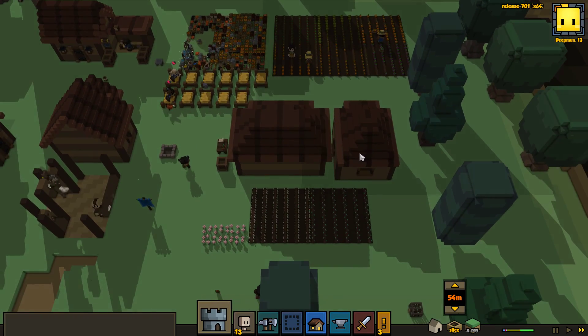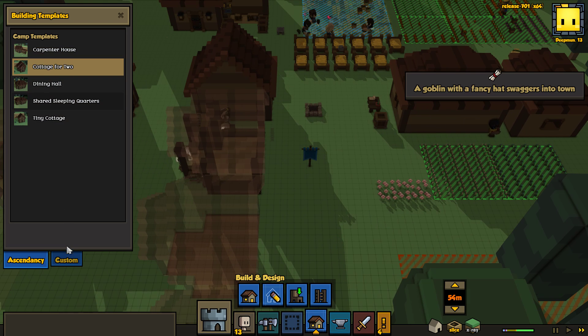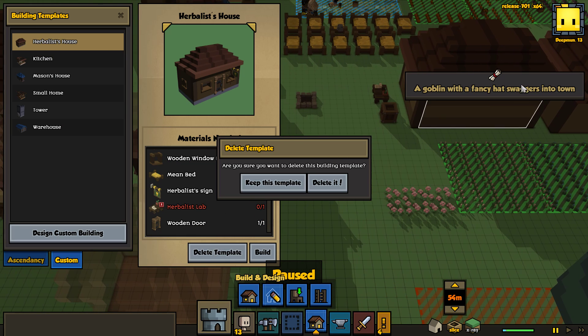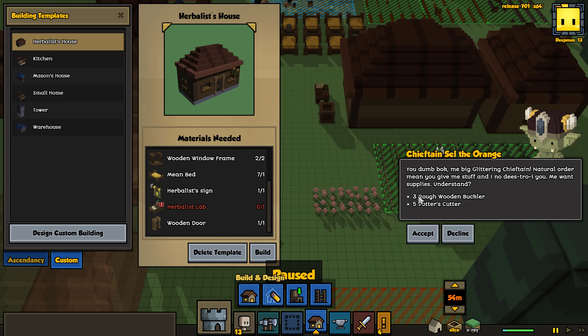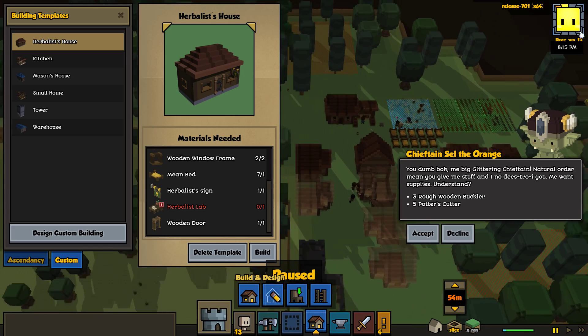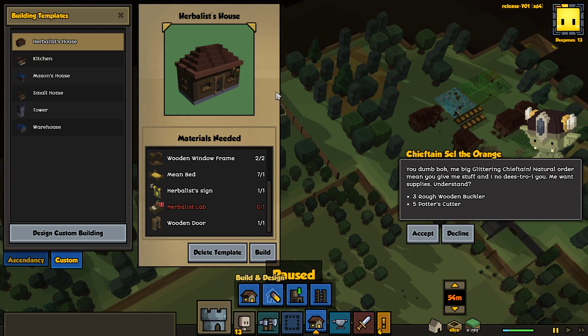One thing I made when I was playing on my own is I made an herbalist house. A goblin with a fancy hat swaggers into town: 'You dumb balk, me big glittering chieftain. Natural order mean you give me stuff, and I know destroy you.' So it looks like some cute little goblin that can't speak English is threatening us. Basically we can either give him the goods or they'll probably raid us. Although we do have walls this time, so that's very helpful.